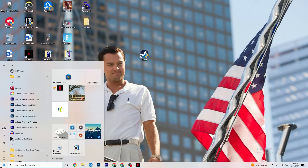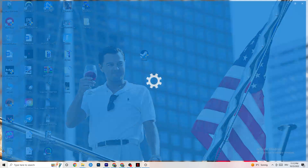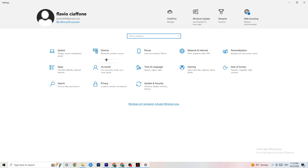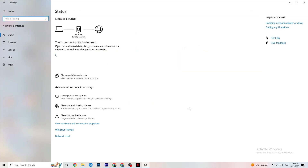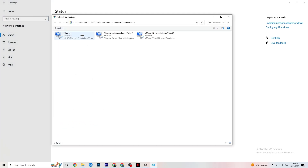Navigate to the bottom-left corner of your screen and click the Windows settings symbol, or press the Windows key on your keyboard. Click onto Settings, then click onto Network and Internet. A tab will pop up with a lot of options. The first thing I want you to do is click on Change Adapter Settings.